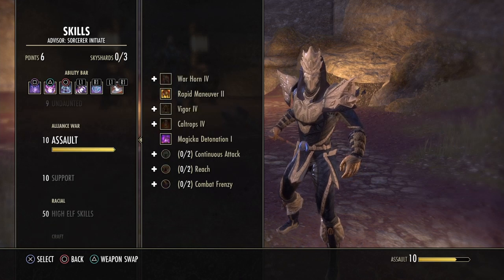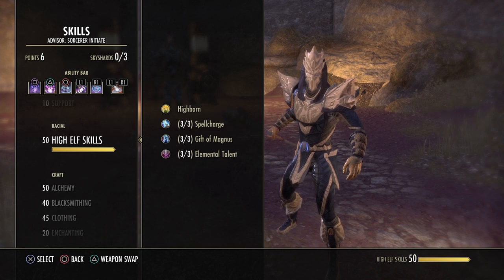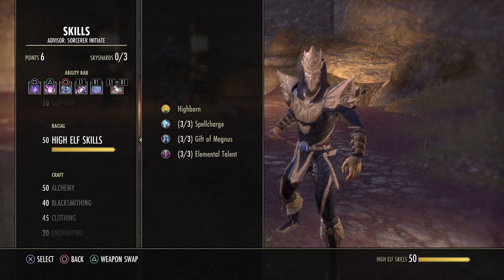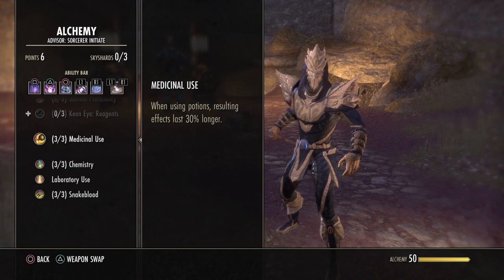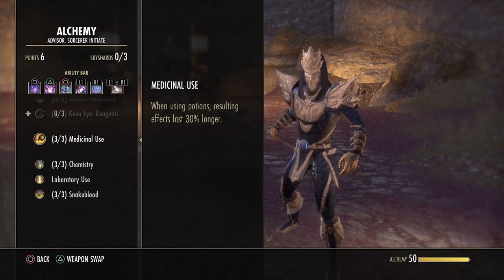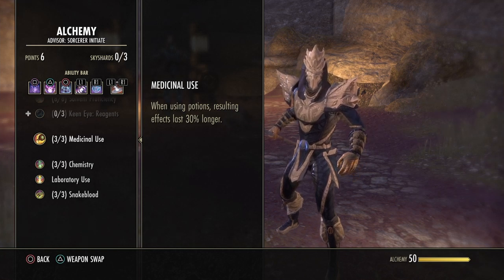You want all the Mages Guild passives, both Undaunted passives, and all your racial passives. I am a High Elf — High Elf is without a doubt the best race for the Magicka Sorcerer, especially if you're using Lightning. If you're using double fire then Dark Elf may be better. Last but not least is the Alchemy passive Medicinal Use — by far one of the most important passives, as it allows you to keep potion effects up 100% of the time if you use potions off cooldown.